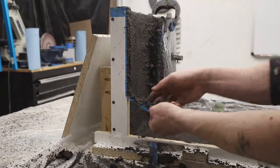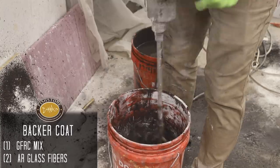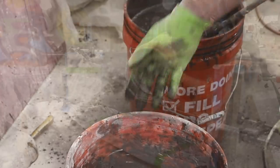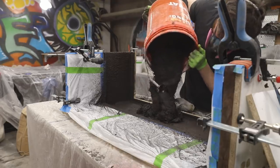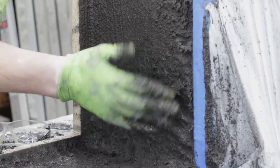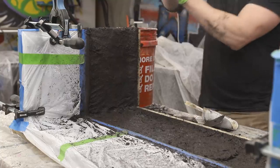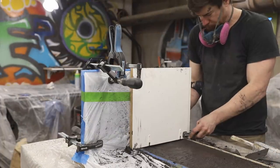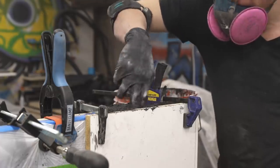I waited about an hour for the face coat to firm up, then mixed up the first backer coat — the same GFRC mix as the face coat but with the addition of alkali-resistant glass fibers. I used a bit less water to achieve a thicker play-doh like consistency so the thin layer won't slump, and hand-packed it to really work the concrete in and ensure no air pockets between the face coat and backer. After the first backer coat had a couple hours to firm up, I added back forms on the legs using melamine since the backs of the legs are visible and need to be flat and flush with the wood half.